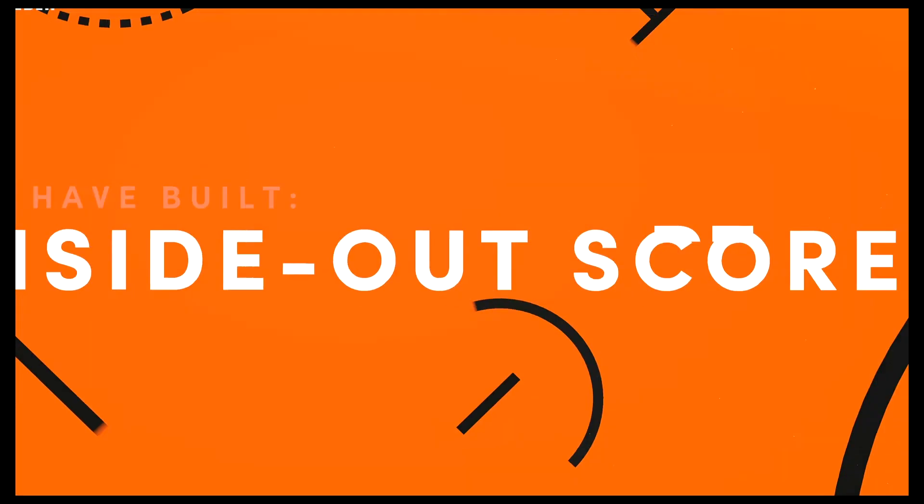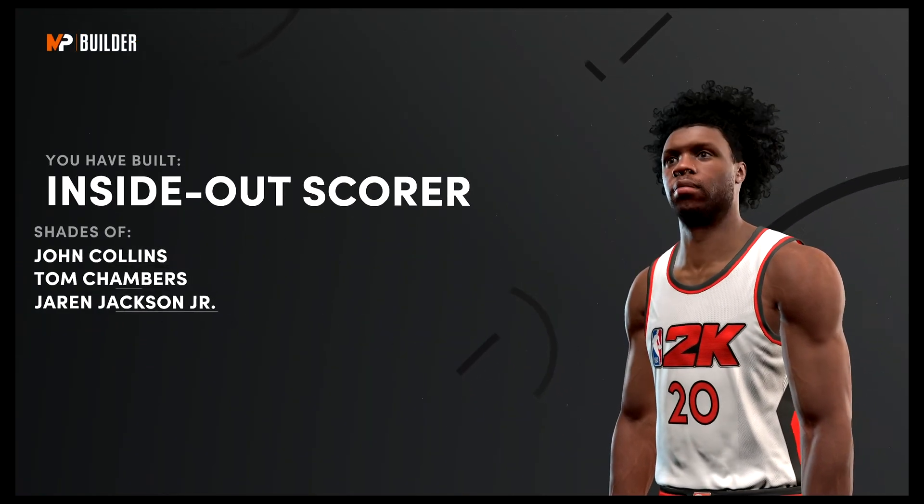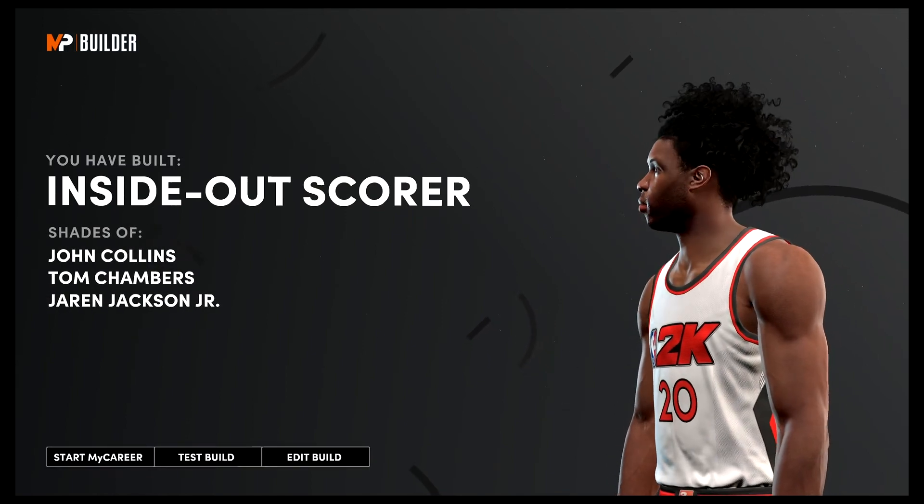The build is complete. You have built an inside out scorer — shades of John Collins, Tom Chambers, and Jaren Jackson Jr.